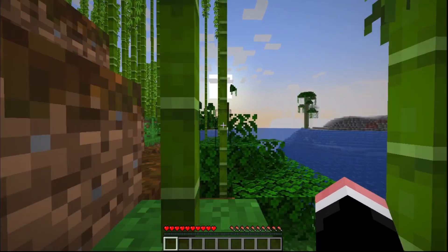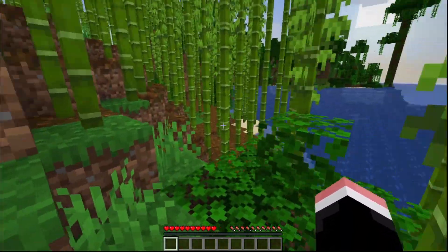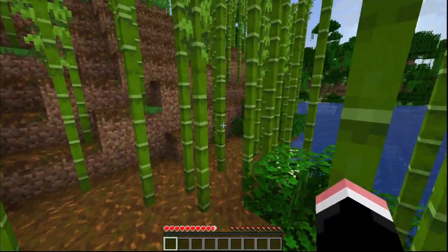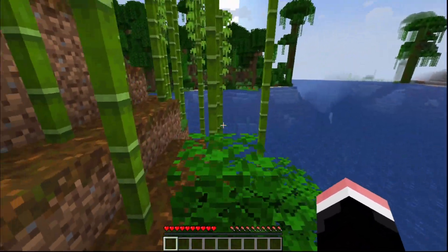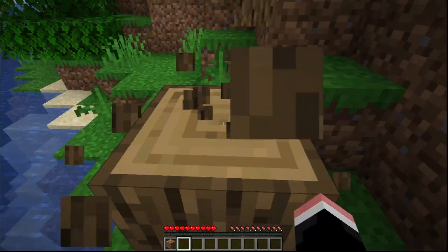Wow, interesting spawn. Bamboo jungle. This is interesting. So the first thing on our list was play, so I think I know how we can do that. It's very interesting. The first thing we got to do is get some wood really quick and you'll see why.